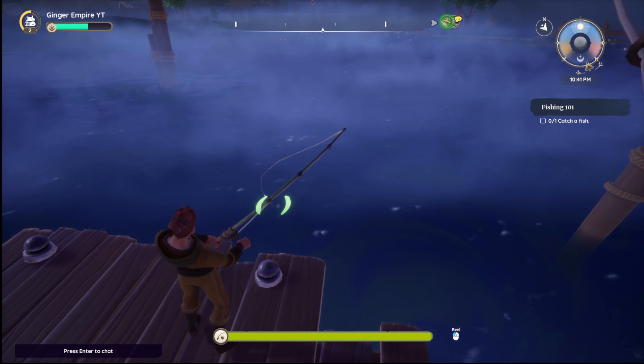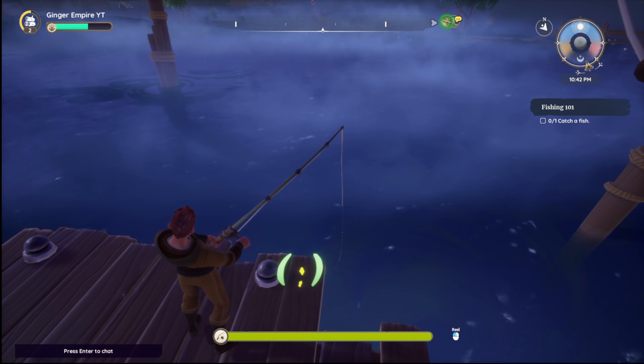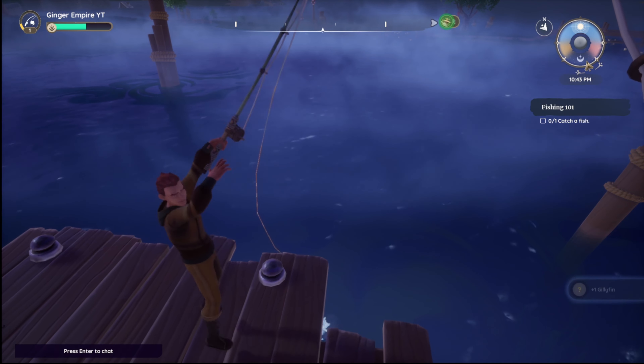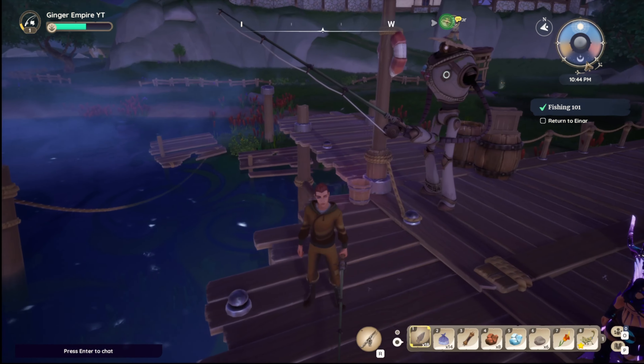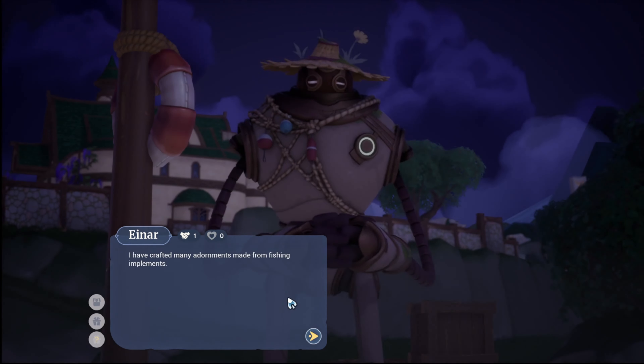This is pretty simple — just steer your mouse left and right and keep that bobber from touching the edges. It's like Operation but with fishing. Perfect catch! Perfect fish — turned in to Einar.